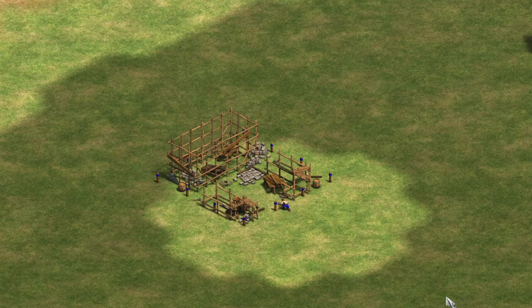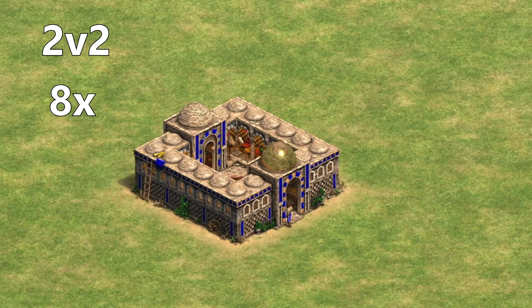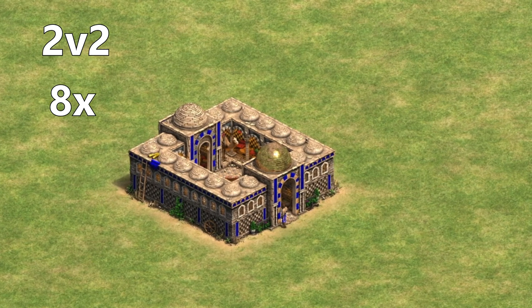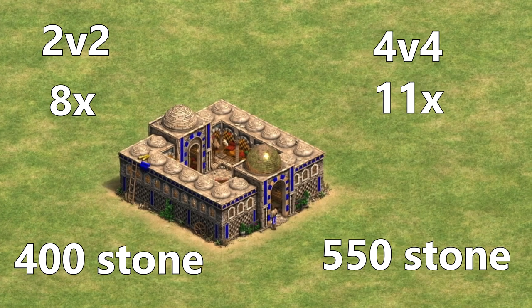The cost of this building is 175 wood and 50 stone, which is quite a cheap price for what it does — until you realize how many you actually need to build to cover the length of an entire map. You will need 8 for a map with only 4 players in it, and up to 11 for a standard 4v4 game. That is almost enough stone for a whole castle.